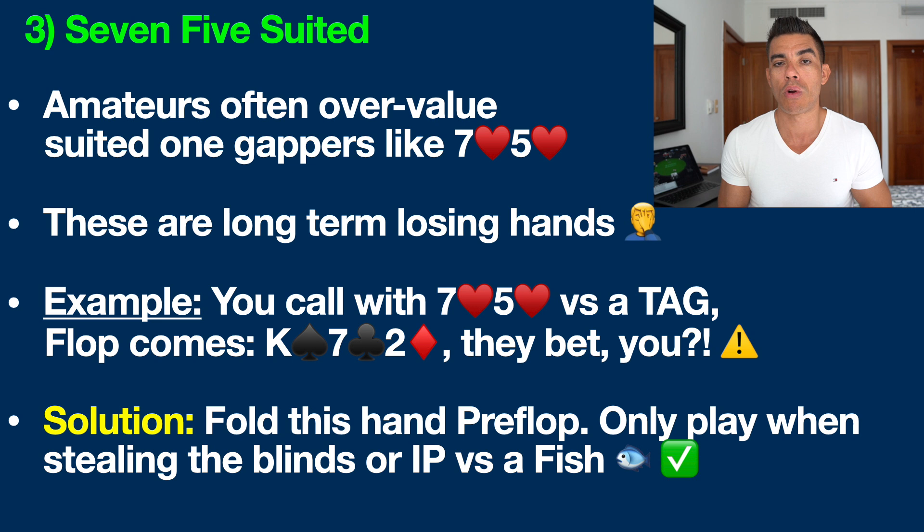Here's an example. You have Seven Five of Hearts versus a TAG. Flop comes down King of Spades, Seven of Clubs, Two of Diamonds. This player bets into you — what should you do? There are no easy answers here. We have second pair with a bad kicker. If this player has a seven with a better kicker, we already talked about the math — we're going to be in bad shape. This is the reason why most good players will simply fold this hand preflop and never get themselves in this position in the first place.